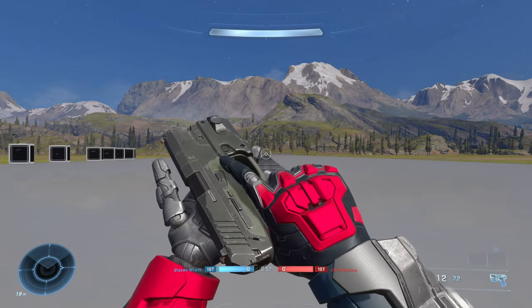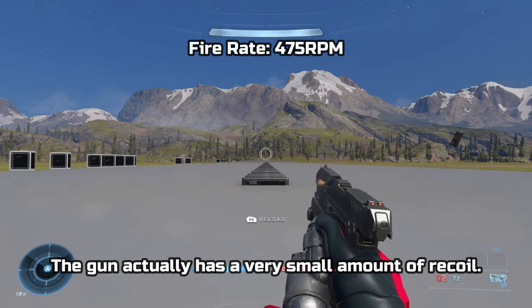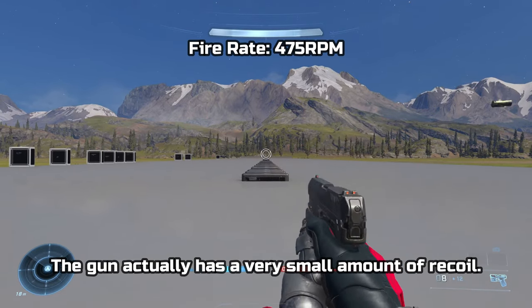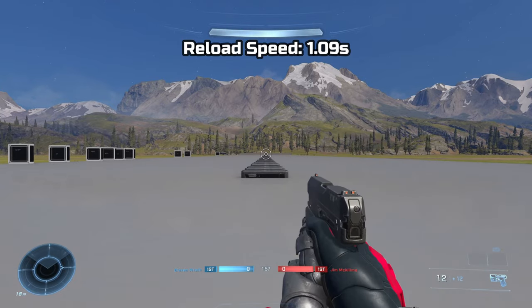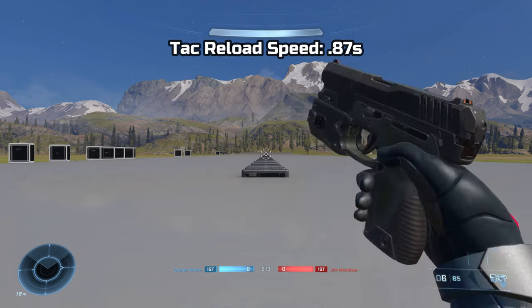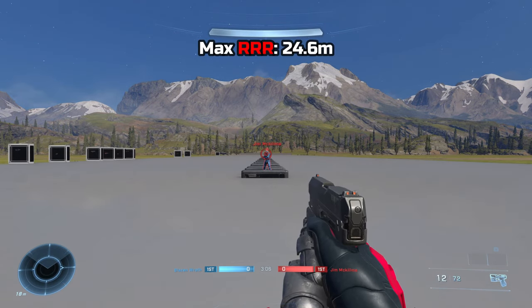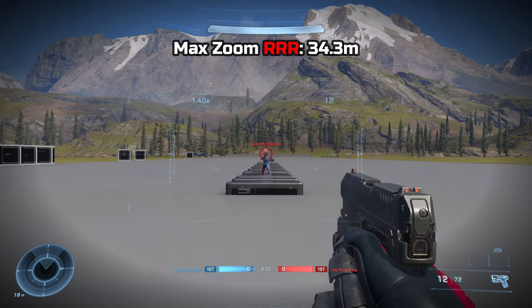The Mark 50 holds 12 rounds in the mag, plus 72 extra spare rounds. The fire rate I got was around 475 rounds per minute. Reload speed was around 1.09 seconds, and tactical reload speed was around 0.87 seconds. Max effective range is 24.6 meters, and the max effective range zooming in is 34.3 meters.